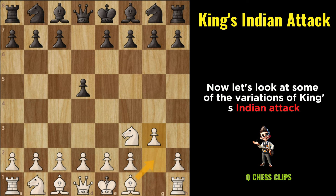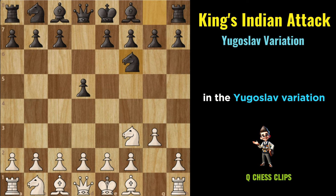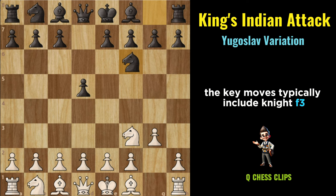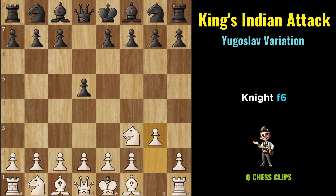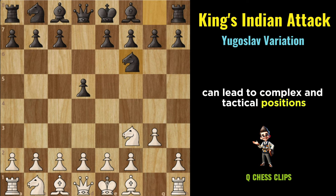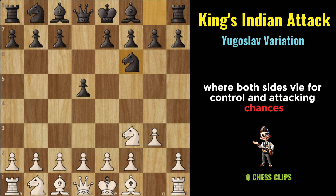Yugoslav Variation (King's Indian Attack): In the Yugoslav Variation, White often aims for a sharp and aggressive setup, similar to those seen in the Yugoslav Attack of the Dragon Variation in the Sicilian Defense. The key moves typically include Nf3, D5, G3, Nf6. White prepares for rapid central expansion and kingside aggression, often with moves like F4 followed by a pawnstorm on the kingside. This variation can lead to complex and tactical positions where both sides vie for control and attacking chances.